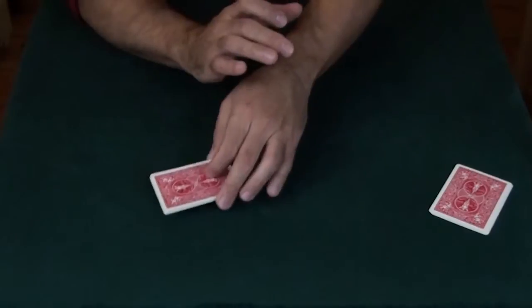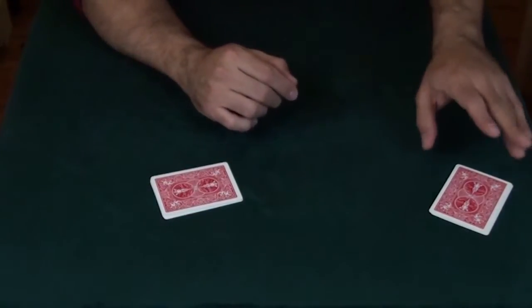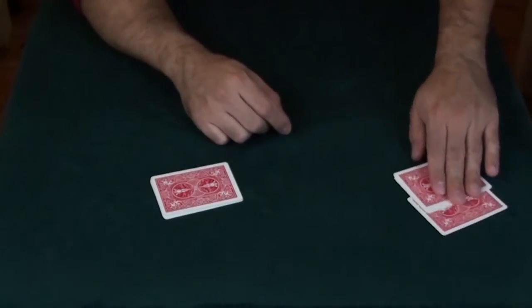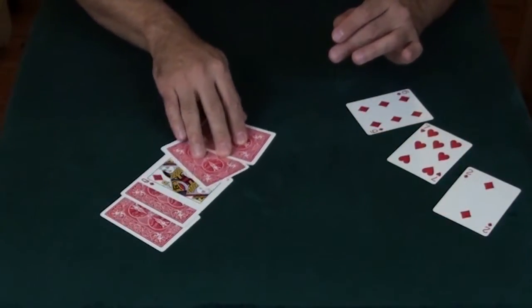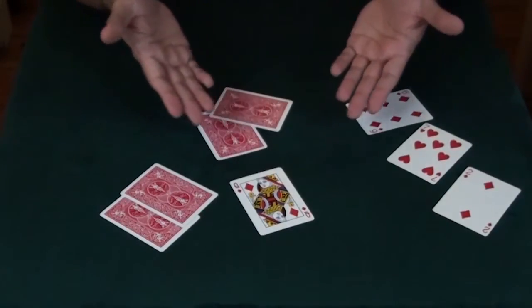Now did you see which pile your card was in? Was it this one? Now watch — all of these I just grab and toss, and your card actually vanishes from this pile and appears face-up in this pile. That was your card, the queen of diamonds, and that is the famous Biddle trick.